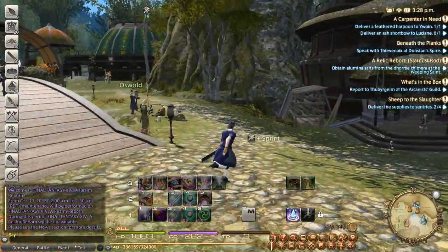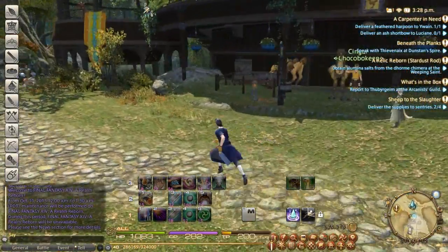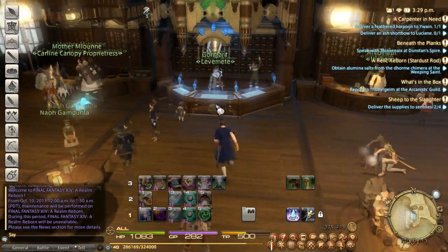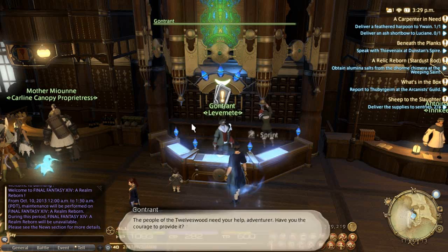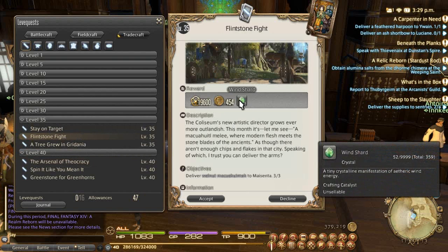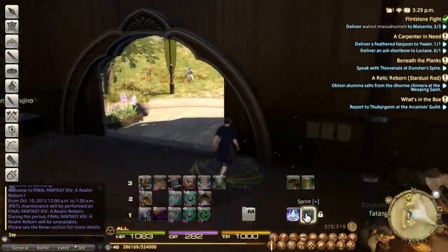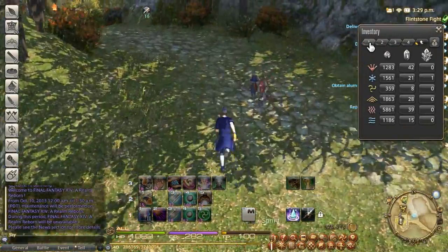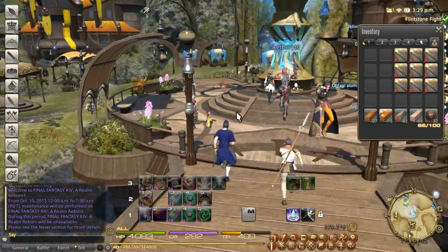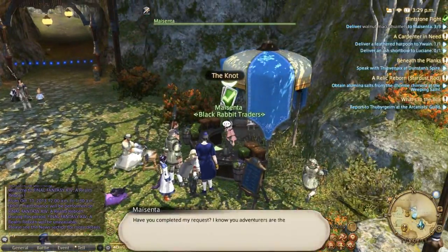The material cost on this is extremely low. Right now I'm on Balmung, and I believe the material cost hovers around 300 to 400 gil at best to make one. So you're looking at about 1,200 gil for the turn-in. However, you're actually making about 1,200 and change back from the actual turn-in — so you're breaking even, and on top of that you're getting crystals, which is a decent amount. That'll save you time and money depending on whether you farm or buy them. I'm going to go ahead and turn in nine of these one more time, and we're going to finish this level off going from 40 to 41 off of two quests, which is amazing.